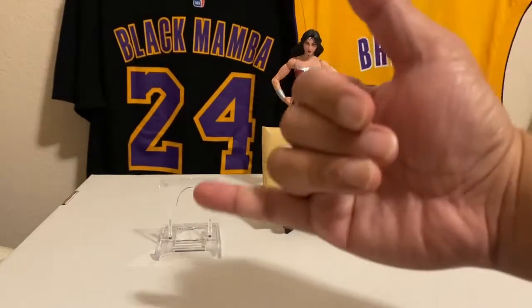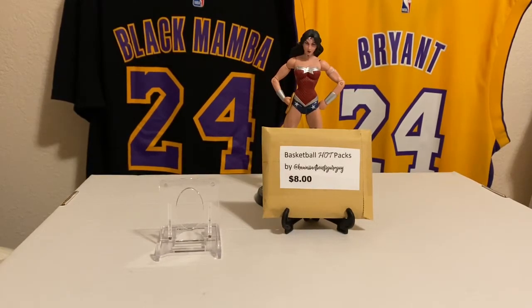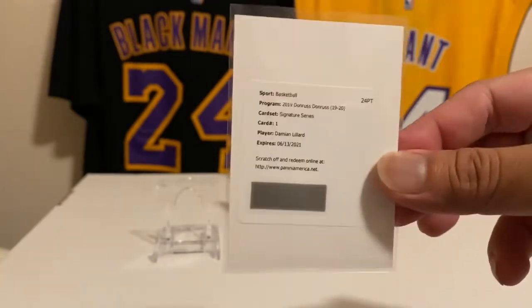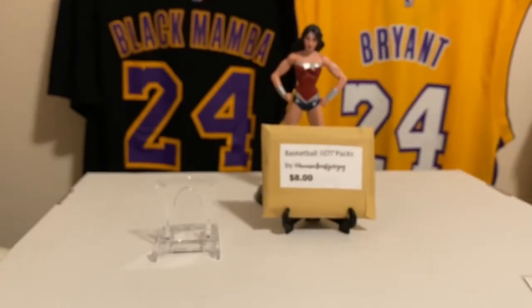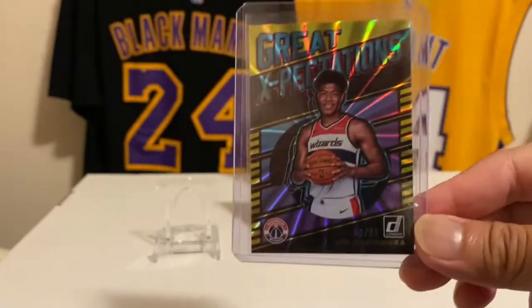Hey, how's it going? Aloha! It is Hawaii Action Figure Guy with Cheap Rips — ripping retail repack and hobby boxes under a hundred dollars. This is day two of the four days of Donruss Basketball. We already ripped one box and pulled a redemption — Dame Time, Damian Lillard — plus some Ja Morant and some Zion cards. Another big hit was a Rui Hachimura Great Expectations yellow — I call it gold — numbered out of 25. Greens are out of 99, so really good value.